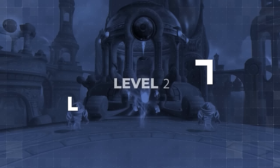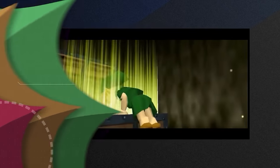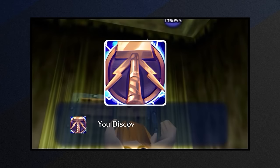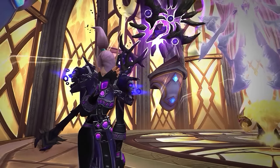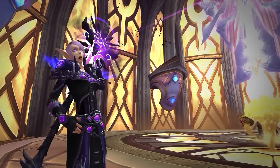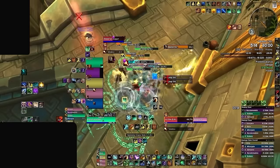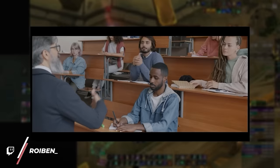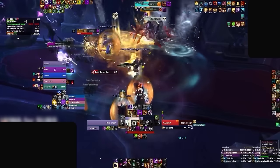Let's dive into level 2. If you were paying attention, you probably noticed we were missing something from level 1 — it's our CC and interrupts. Priests, we know you don't have a kick, but pay attention anyway. Mob control as a healer is more important than most people realize, and we have to go back to economics 101 to understand why.